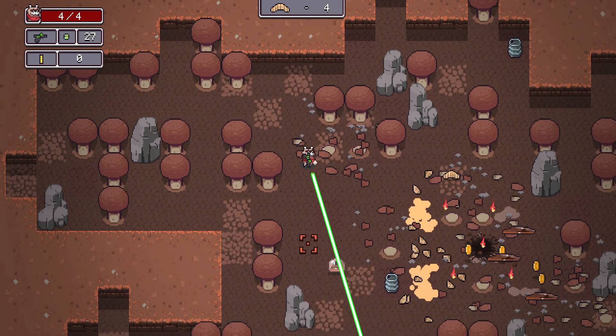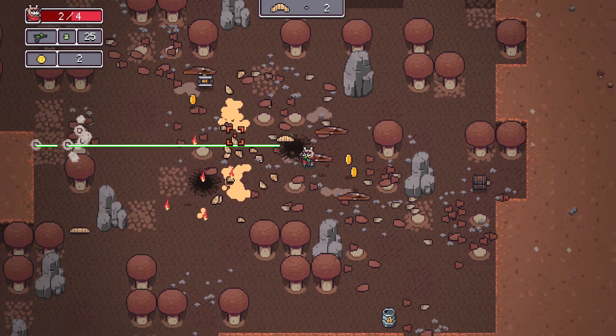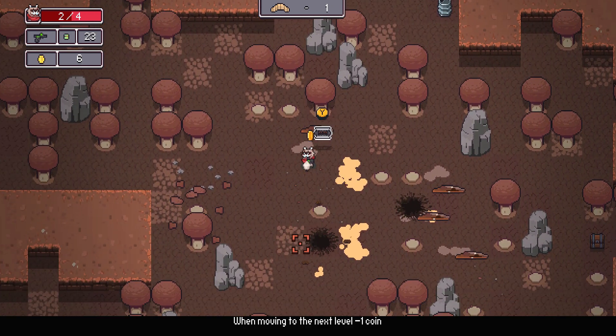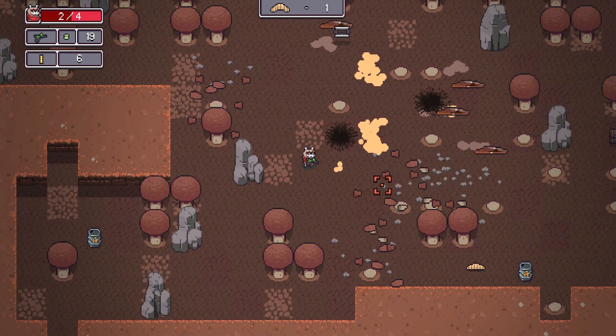I'm going to use the raccoon — this guy shoots through a bunch of stuff so it's pretty good. Just start it up, kill some enemies, and when you collect the coin you should get the coin achievements to pop. If not, just keep getting coins. You can keep dying and playing the first level; it's accumulative so you can do it in multiple runs, not just one.